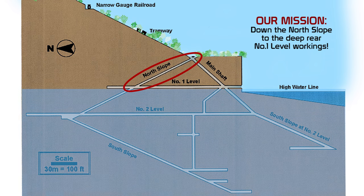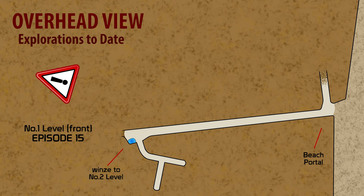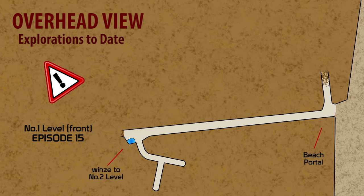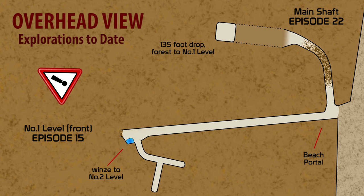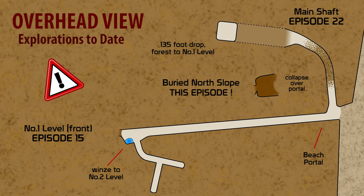Let's take a quick overview of where we've been so far on this channel. In episode 15 we completed level one front end, which we gained access to from the beach. In episode 22 we went down the giant main shaft. And of course here we are today — the goal is to attack the north slope opening.